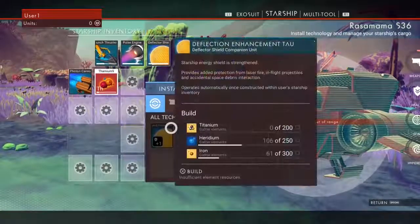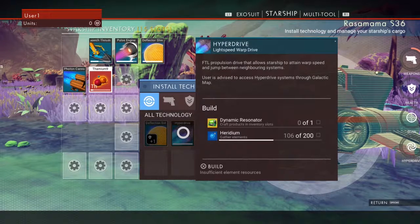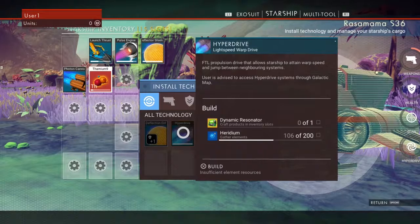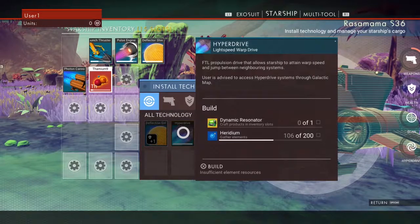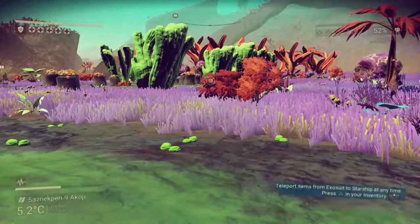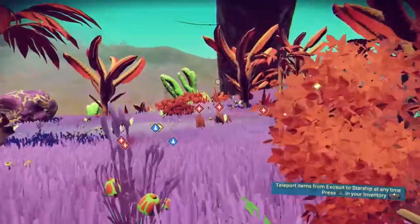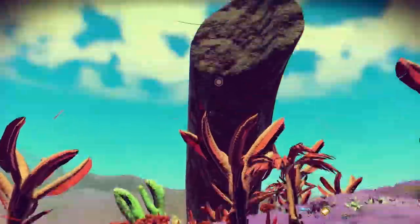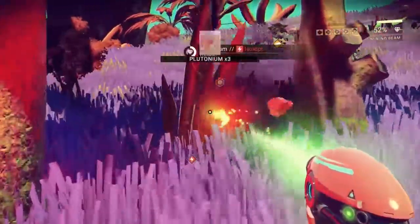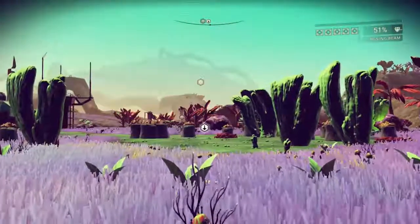What is that? Research specimen. Your standing with the Gek has increased. Alright. So let's scan this planet and figure out what we need to build this hyperdrive. Fast light propulsion drive — allows warp speed jumps between neighboring systems. So I need a dynamic resonator and Heridium.